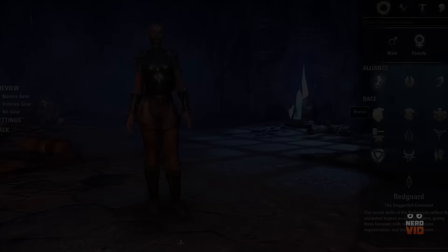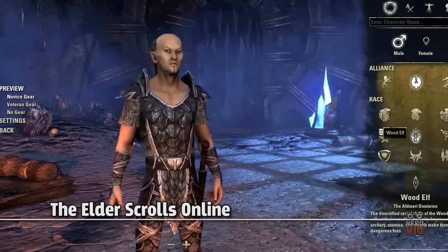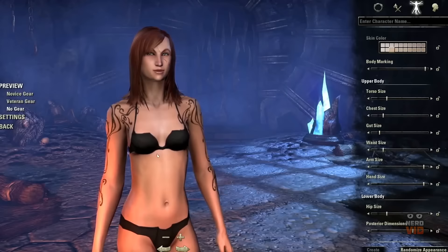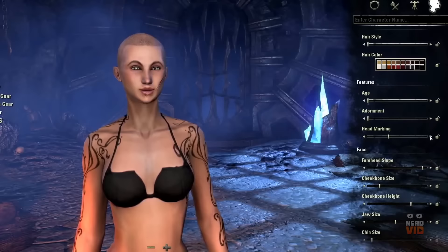Three different factions, nine races and four classes that you can choose from are available in the Elder Scrolls Online. Similar to other role-playing games, you are able to greatly customize your character by adjusting the musculature, body frame, height and individual sizes of various body parts. You are able to fine tune the sliders available and make combinations that perfectly fit your preferences. Eight unique voices are also included, as well as age options that allow you to make your character look younger or more mature.